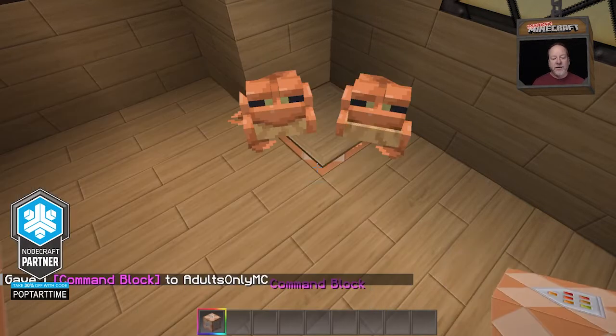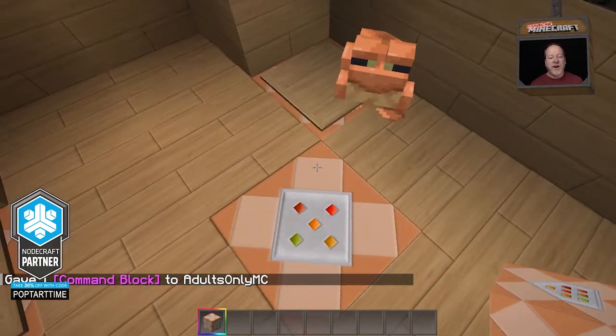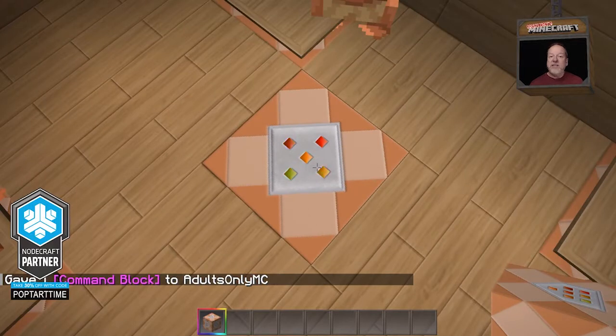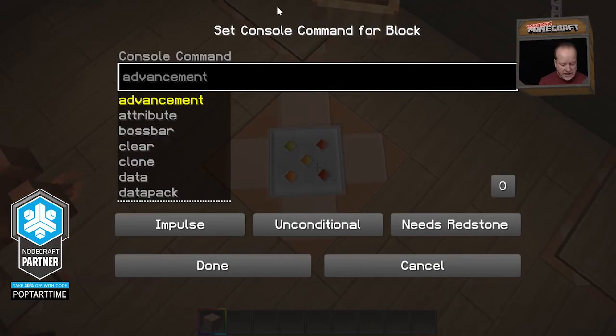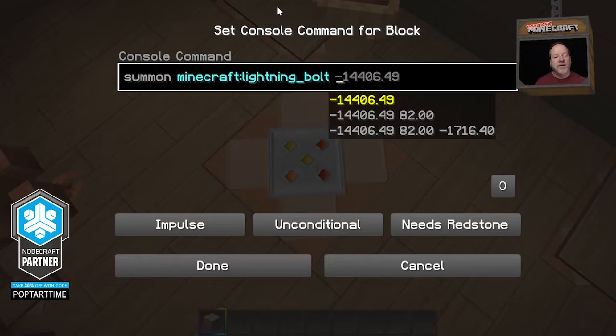You can see it right there, and now I have a command block in my inventory. I'm going to place this command block right there, and I need to add the command `summon lightning`. I start typing it in and it'll autocomplete for me. Then I need to put in some coordinates — if I just hit Tab Tab Tab, it's going to give me the coordinates right where I am at that command block, and that's where the lightning is going to hit. But that's not what we want — we want to get the coordinates for a specific lightning rod.